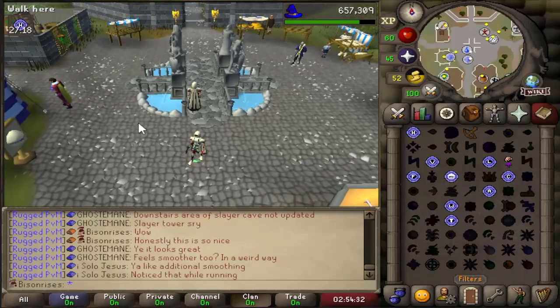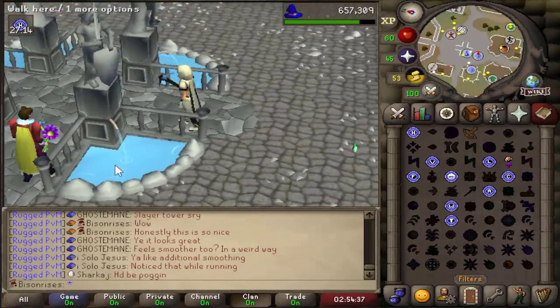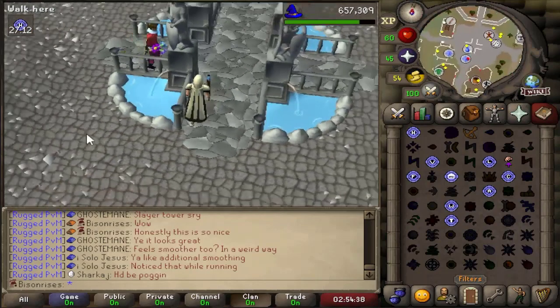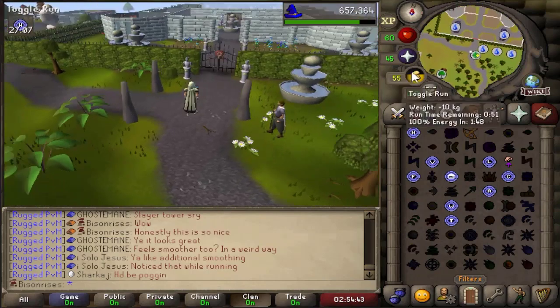Let's see what Varrock central looks like. Wow, all the tiles have some actual definition to them, the water actually looks like water. Jeez. Let's check Camelot, see what Seers looks like.